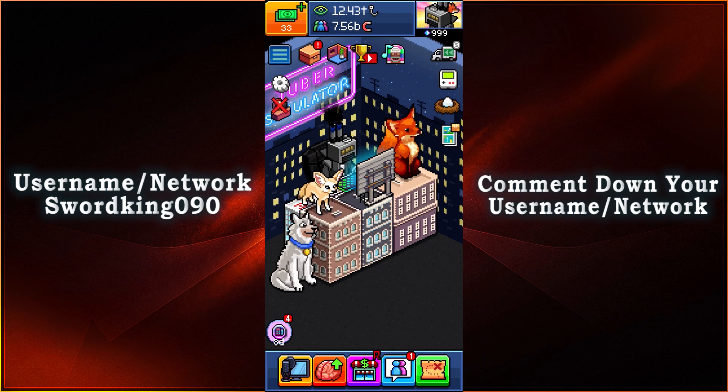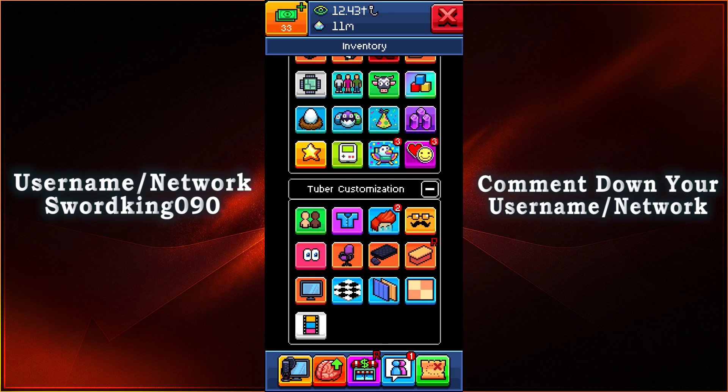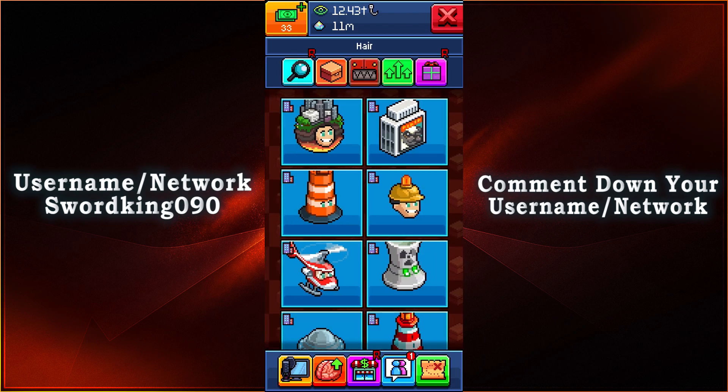Let's go ahead and put the mask on now. We're going to go to our inventory, hit the magnifying glass, go all the way down to hairstyles, and from there, here are the 14 masks that we have now.